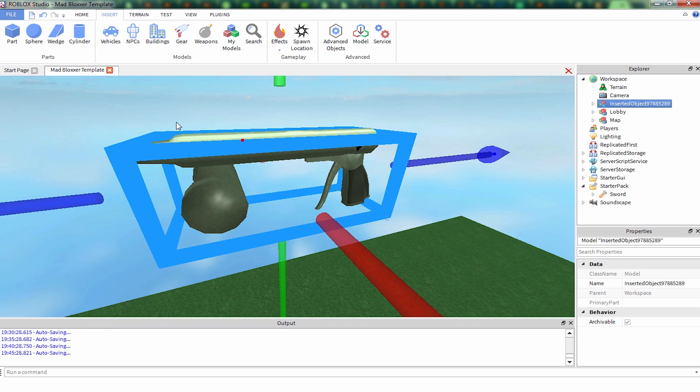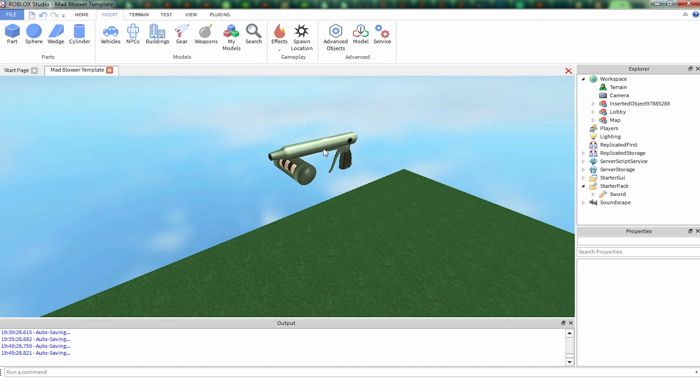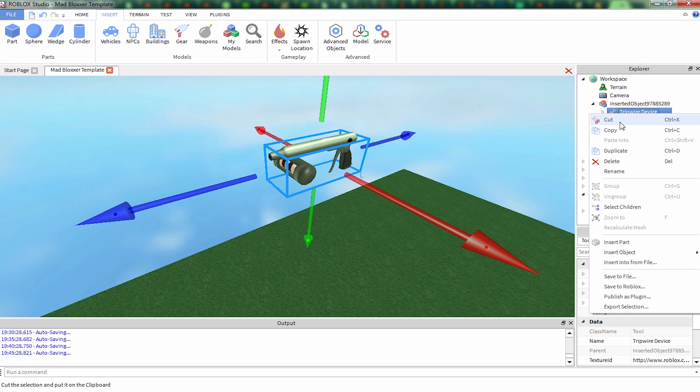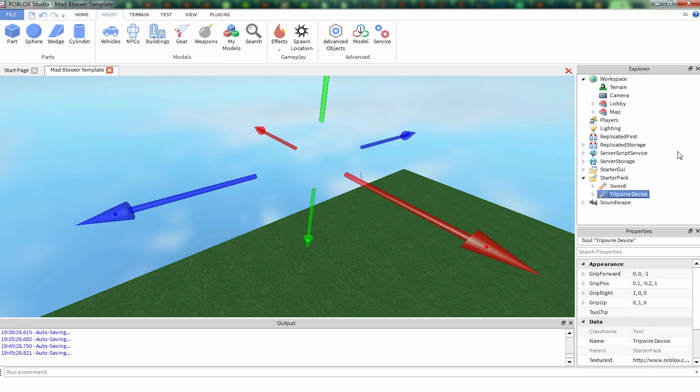So we're just going to close the toolbox again. This thing looks like a net gun for sure. So insert object - looks like it's directly the gear from the website catalog. So I cut it, I'm going to paste it into the starter pack. We're going to rename it to net gun.